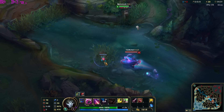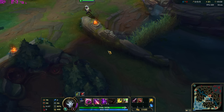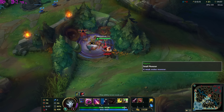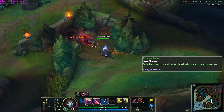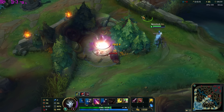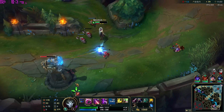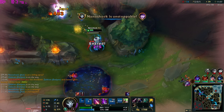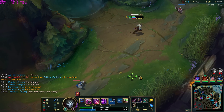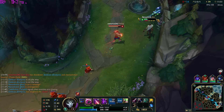Quick mid lane combo: snare the enemy jungler with traps, deal big damage, then follow up with autos. In the mid lane I like to clear the raptors — lay down a trap, auto one chicken, Q another to kill it, then finish the big one. With a BF Sword you can do this and get back to lane before missing CS. For a kill combo: stack your fourth auto, then flash Q and auto for the kill. Use Q first to get the execution damage on your auto, and the projectile is fast enough that they usually can't flash it.